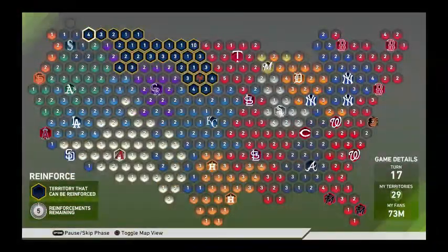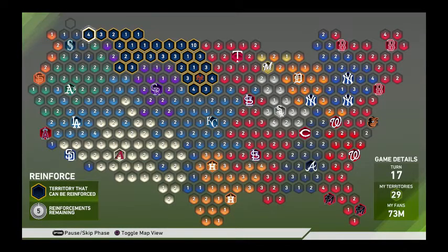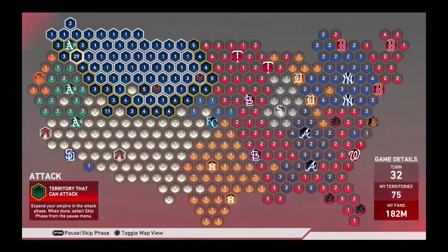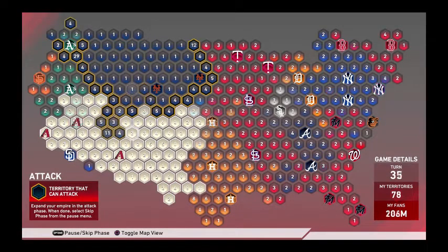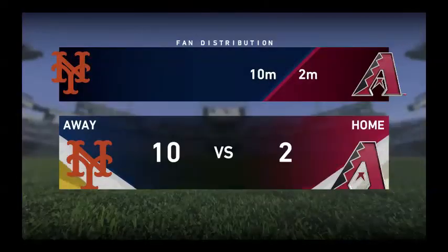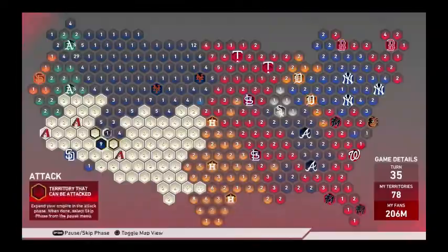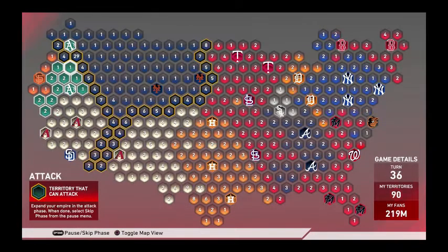As you can see, we continue to move off to the west coast. Remember that four-to-one ratio is big — you want to continue to attack with at least four pieces if you're going against a one. What I would really recommend is to continue to move to the west coast first. I'm showing you a clip here where I kind of messed up, took a lot longer, and ended up continuing to move south instead.